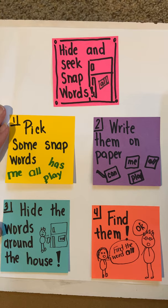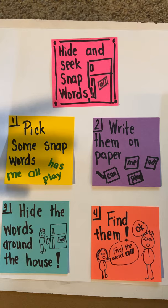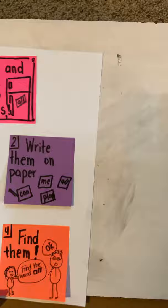The other day we talked about a fun game that you guys all know how to play — it's called Hide and Seek. But instead of you hiding, we decided we were going to play Hide and Seek with Snapwords. We had to pick out some Snapwords, not all of them because that's a lot, but like five or ten. Then you hide them, write them on a piece of paper, hide them around the house, and then you get somebody to find them. That's one of the games I taught you guys just recently.